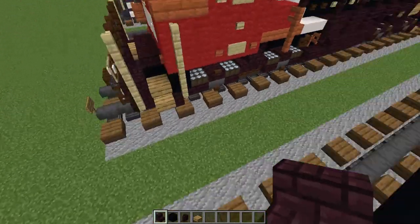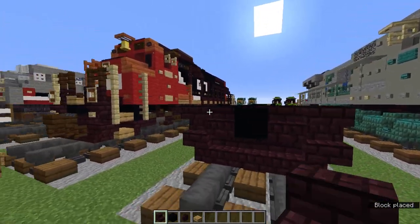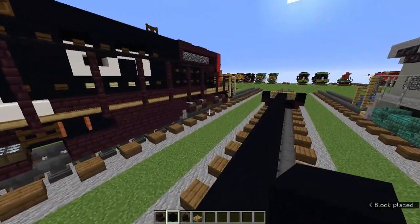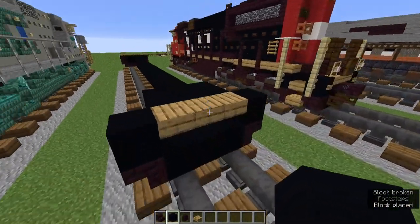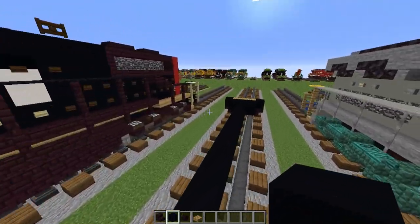On the front we are going to add more stairs on the sides — right side up, and upside down ones on both sides. We are going to make these three blocks wide. Let's do the same thing on the back, and it should cover these holes up too.